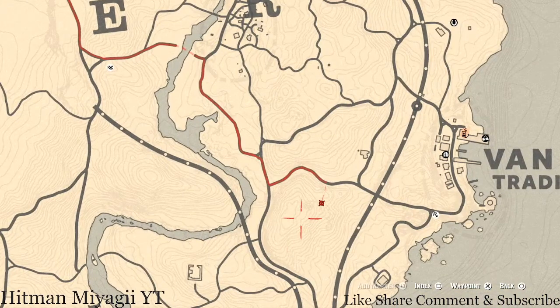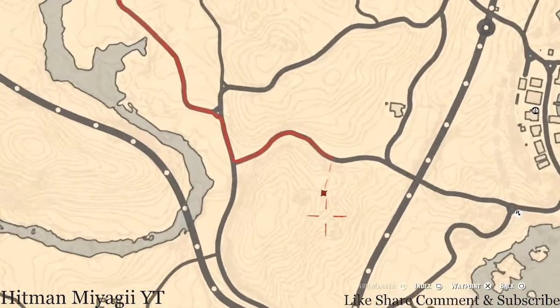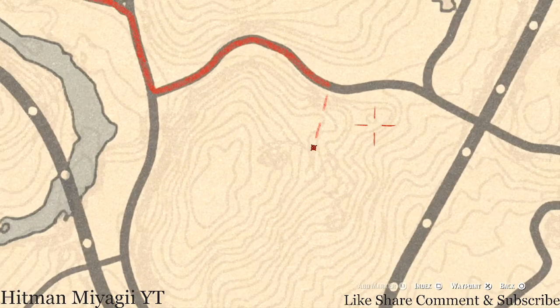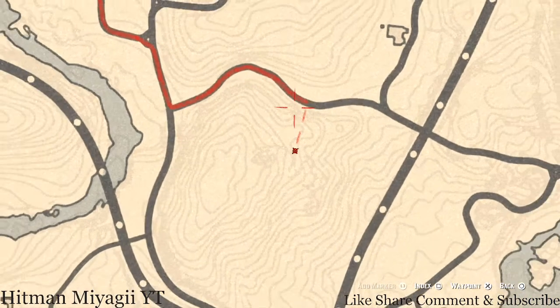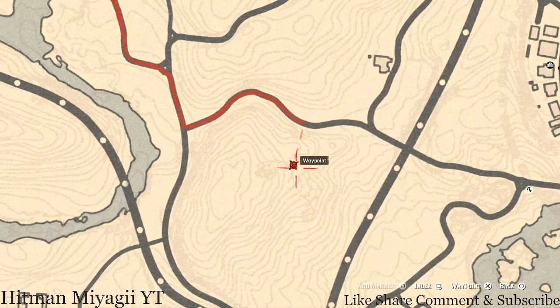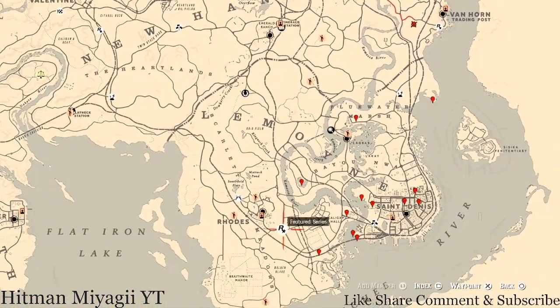Right outside of Van Horn at this location, this is where your Caribbean Rum antique alcohol bottle will be today. Pay attention to these lines on your screen so you can see exactly where it is. It's right outside what looks like an all-seeing eye symbol on the map. This is a watchtower — there's a ladder to go up, then a platform, then another ladder, and another platform at the very top. That's where your antique alcohol bottle will sit.